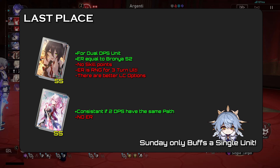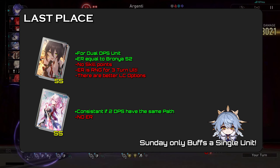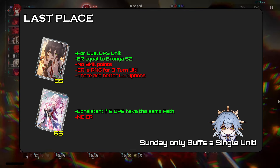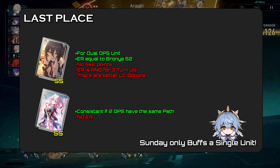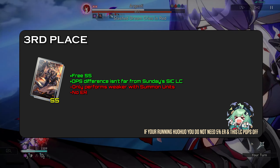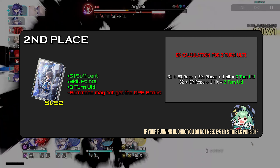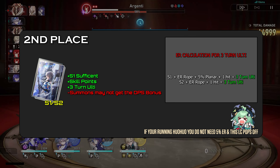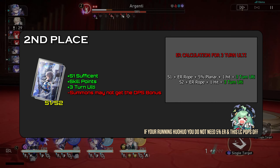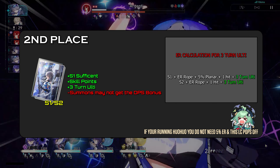Moving on to his Light Cones. Last place: I don't see any use for those two Light Cones, as Sunday is to be put into a solo Hyper Carry DPS setup, though things might change in the future. Third place: Past and Future is the best F2P option — the damage boost gap isn't that huge from his Signature LC, plus it's free. Second place: Bronya's Signature Light Cone, which comes really close to Sunday's Signature LC, mainly due to the free skill points. If you have this LC at S1, I wouldn't bother pulling for Sunday's Signature LC at all.